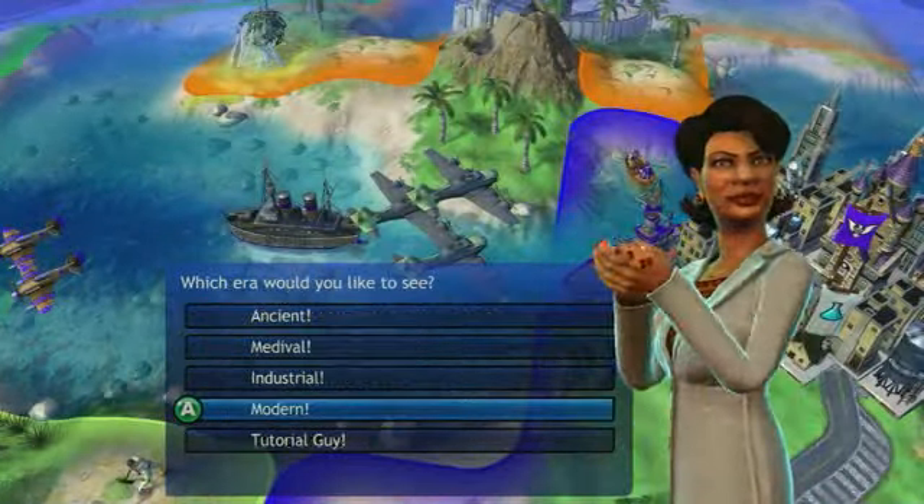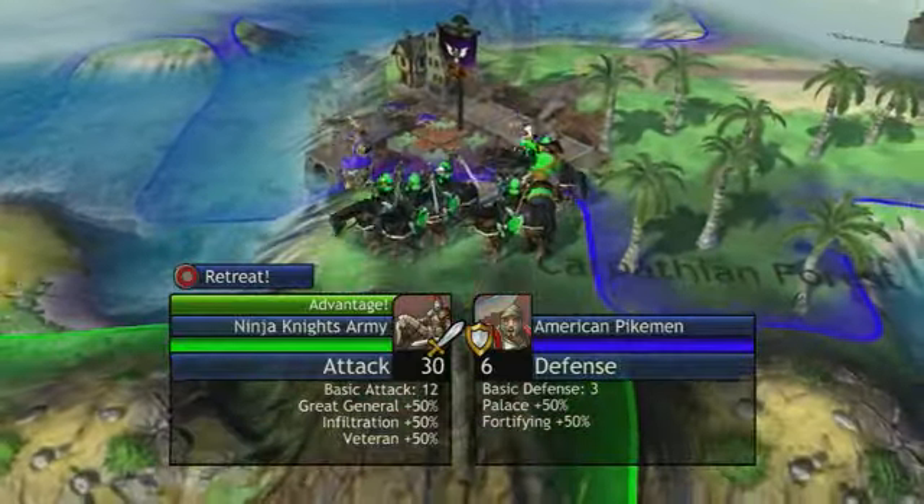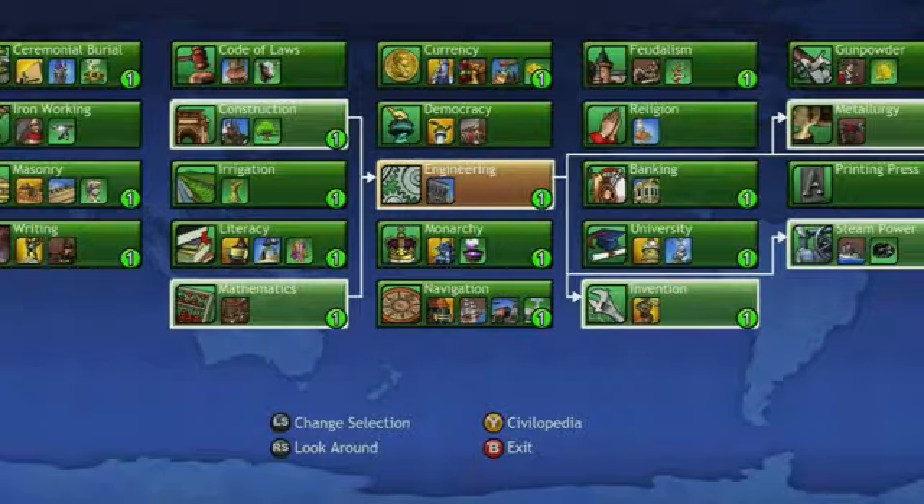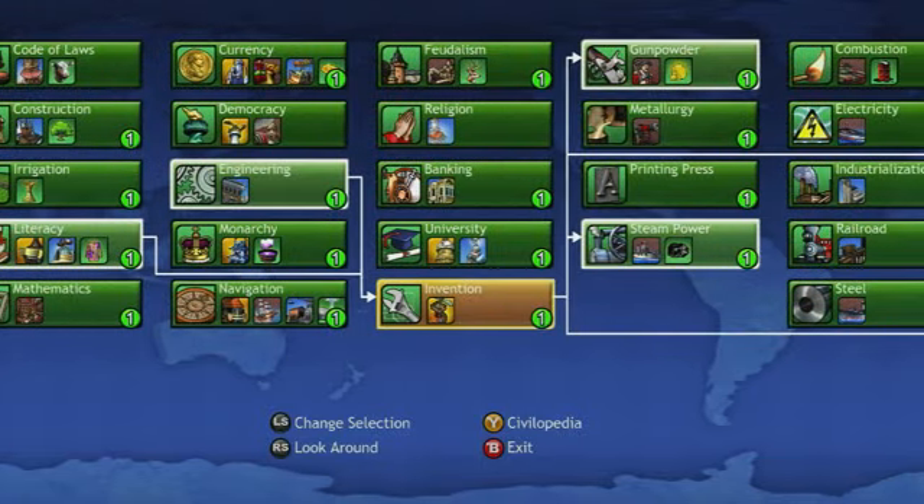Hi, this is Jason Bergman, producer of Sid Meier's Civilization Revolution. Like all games in the series, Civilization Revolution features new units that are unlocked as you research new technologies and progress through each of the game's historical eras.